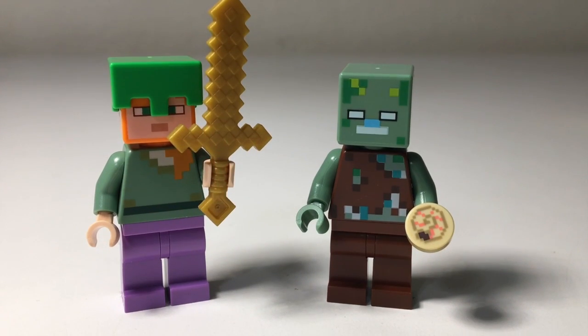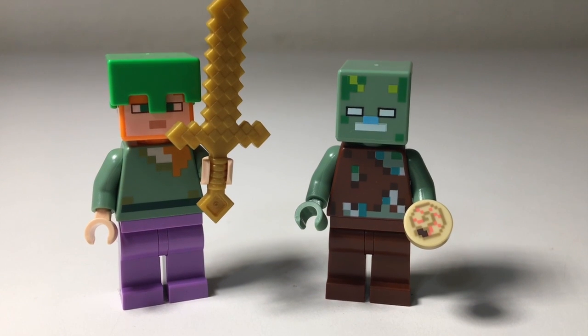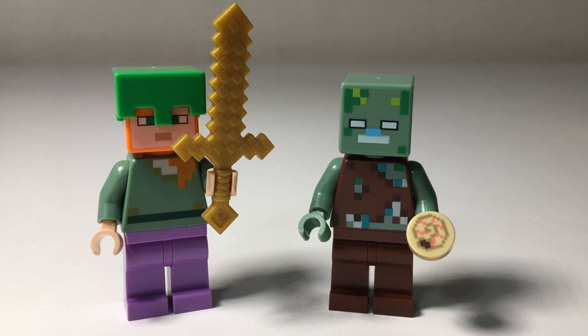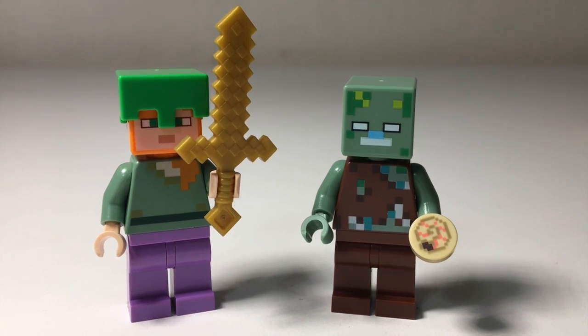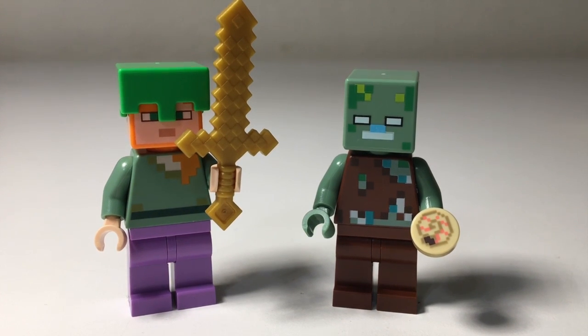These are the two minifigures included in this set. On the left we have Alex, but she is a little special and different this time around because she has the enchanted leggings, which is nice to get, and a golden sword which is more uncommon. And this new piece here represents a turtle shell helmet in Minecraft, so that is an awesome new representation of something in-game to get in a set.